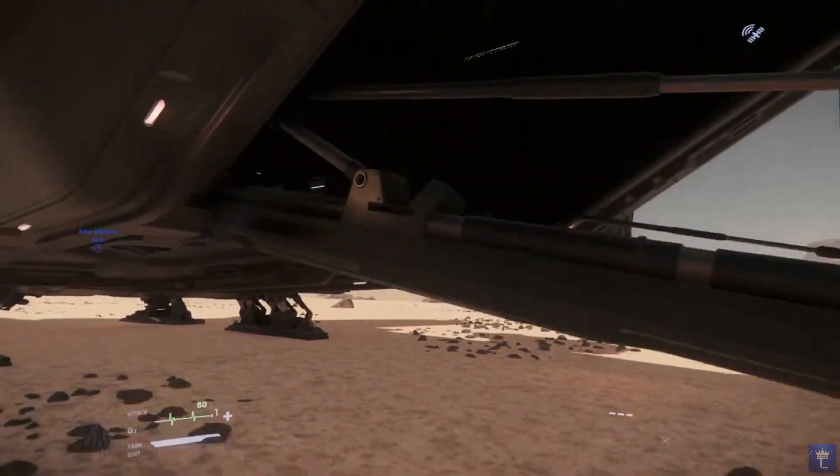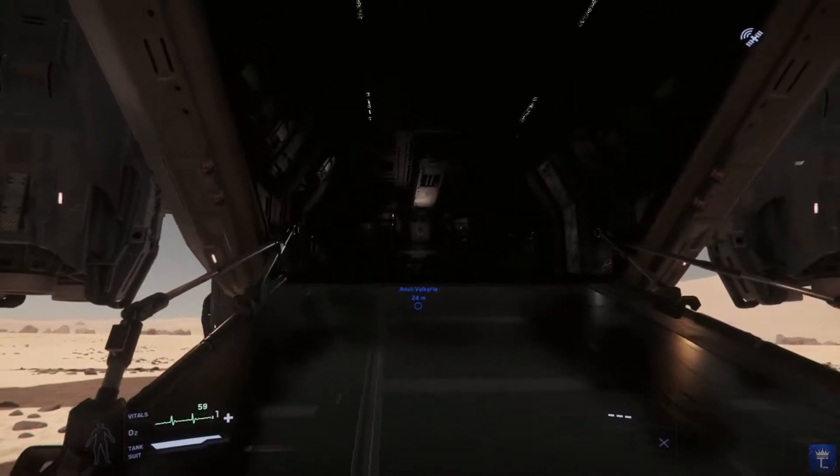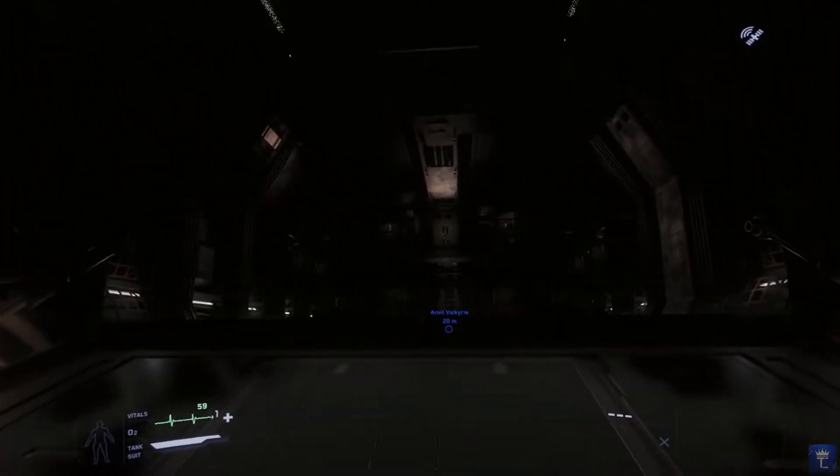Primary access to the ship is from the rear. As you can see, it has a wide ramp that drops down allowing for rapid deployment of troops and any vehicle on board at the time.